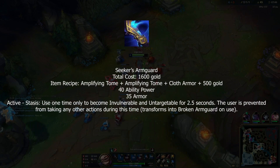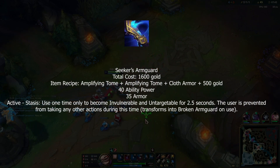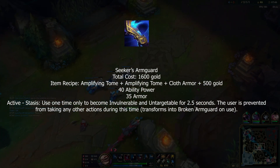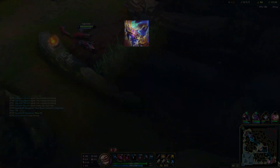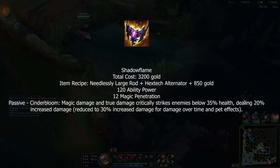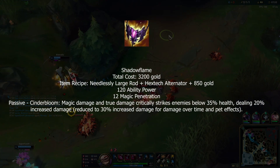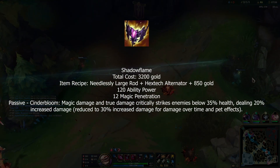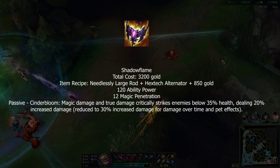Since Stopwatch is gone, Horizon Focus now builds from Seeker's Armguard, which costs a bit more but gives more AP and armor and has the Stopwatch ability. Shadowflame now gives more AP, no longer gives HP, gives some magic pen, and the passive critically strikes spells on targets below 30% HP.